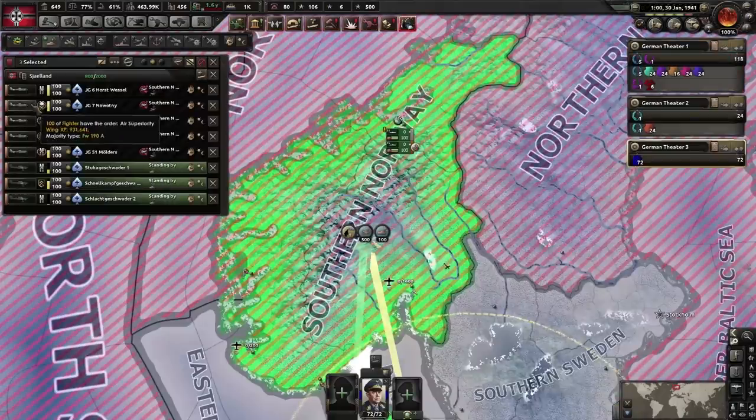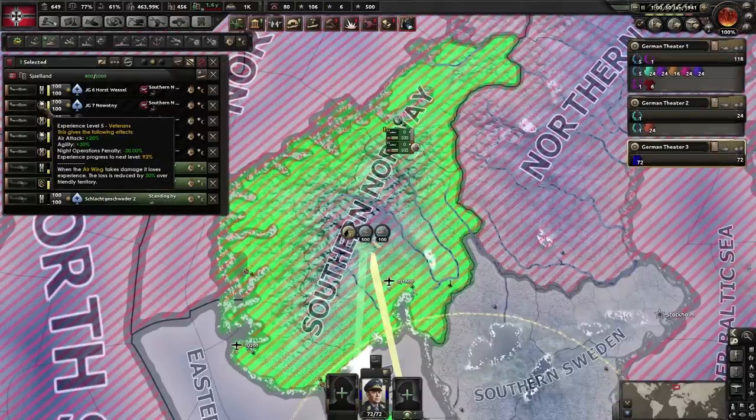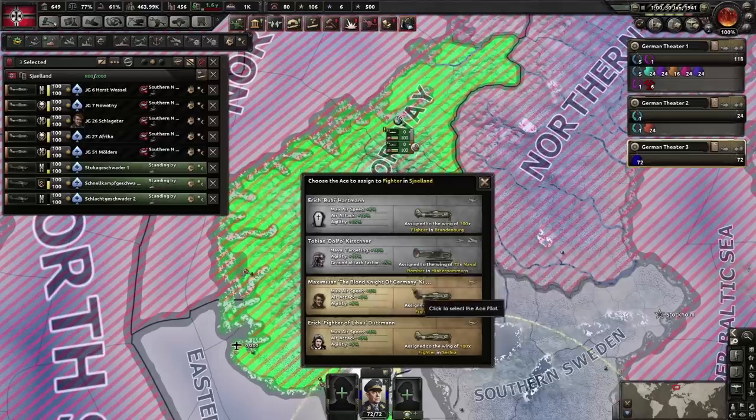This fighter wing is a veteran — 20 extra air attack, 30 agility. I want to give it an ace so it does even more damage. That is insane.